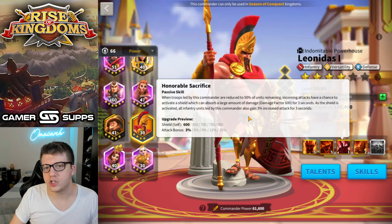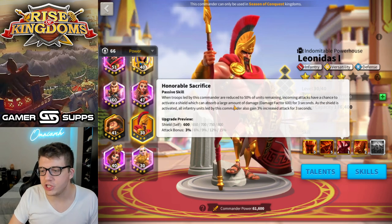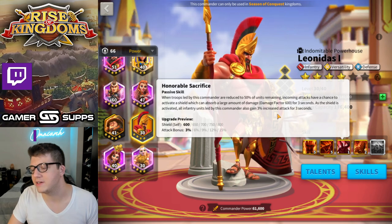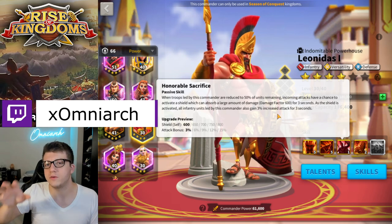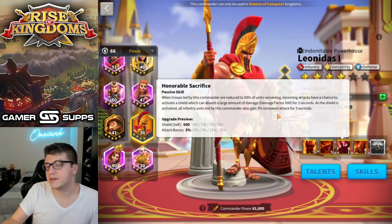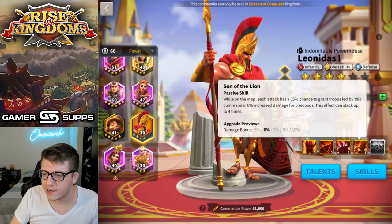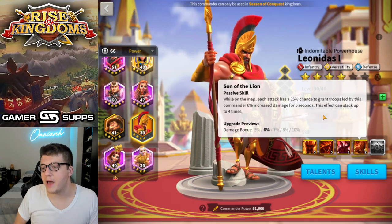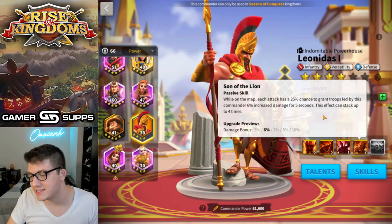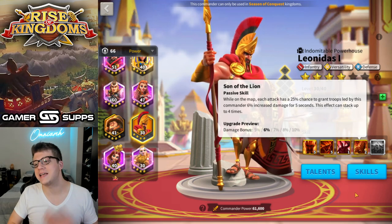You're also getting Leo's shield — when your troops are reduced to 50% or lower, incoming attacks have a chance to activate a shield which can absorb a large amount of damage (damage factor 600) for three seconds. As it's activated, all infantry units led by this commander gain 3% attack for three seconds. This is one aspect of Leo not factored into the testing, since it only happens under 50% — but it is a benefit Leonidas has over Sun Tzu entirely. Finally, while on the map, each attack has a 25% chance to grant troops a 5% increased skill damage for five seconds, stacking up to four times — that's up to 20% if you only have this at skill level one.